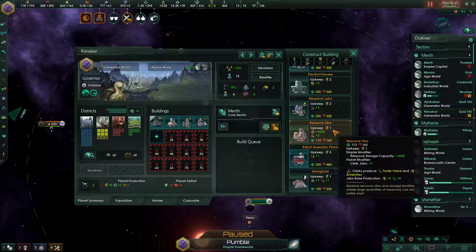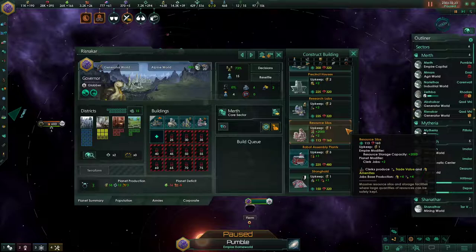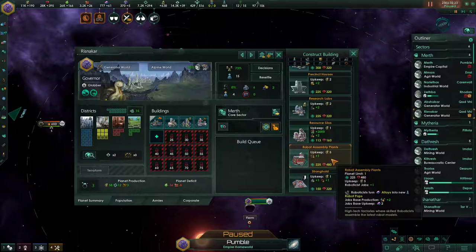The resource silo has lower upkeep than most other buildings — it's just a big warehouse. It employs two clerk jobs and adds 2,000 resource storage capacity per job to your empire, letting you build up a bigger buffer. I rarely build these because I often stack resource silos in my stations, getting most of my storage capacity from those.